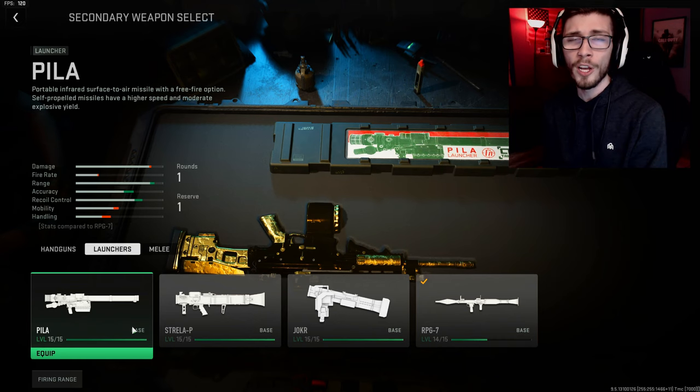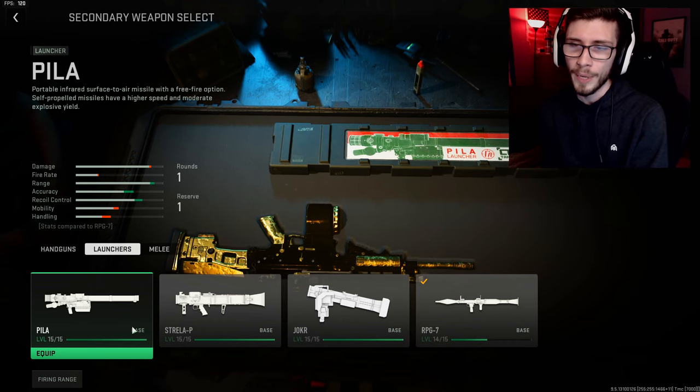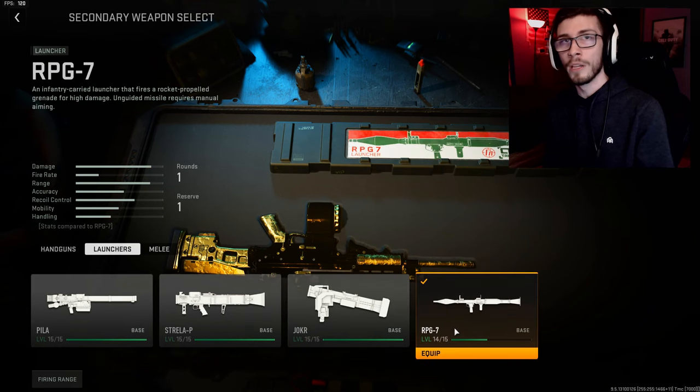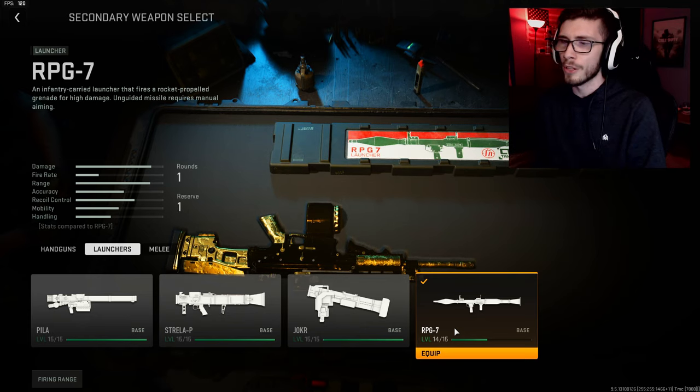First one I want to talk about is the Pila. This is actually the last one I have to complete, so I'm going to show it off here in just a little bit. This is the easiest launcher to use as far as shooting things out of the sky — UAVs, counters, really anything. One other thing to note: with all of the launchers in this game, for the gold challenge specifically, you do have to get two killstreaks numerous times. It varies from launcher to launcher, but one thing that does work and will count towards the two killstreaks is if you're holding the launcher and you melee enemies.